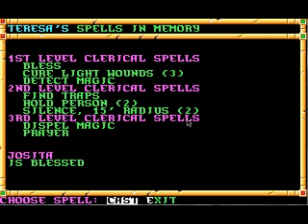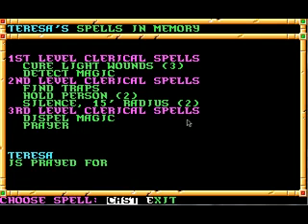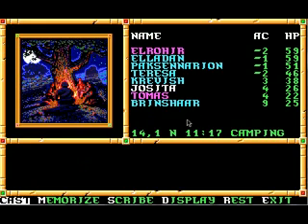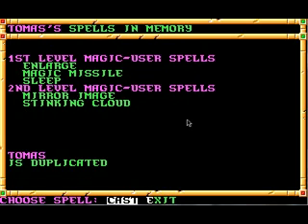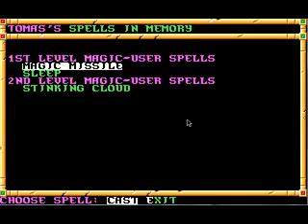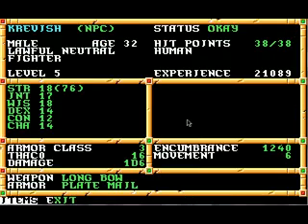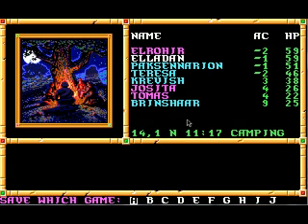Now we not only have Bless, we also have Prayer. We even prayed for Brinshar even though we don't trust him. I know I've tweaked my own characters, but maybe Enlarge would help Crevish. Let's see what he's like now. Hopefully he'll be able to do some more damage with his arrows.